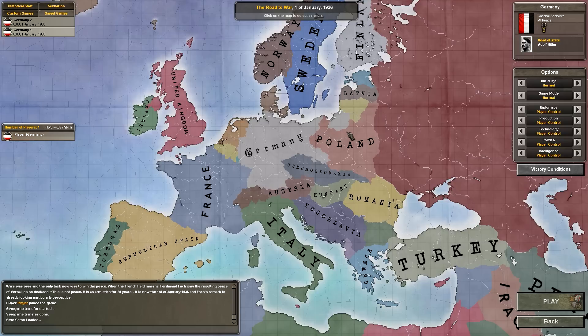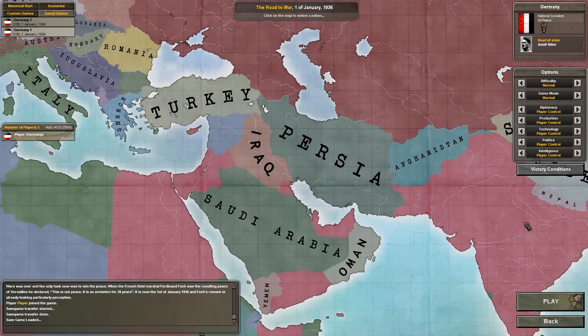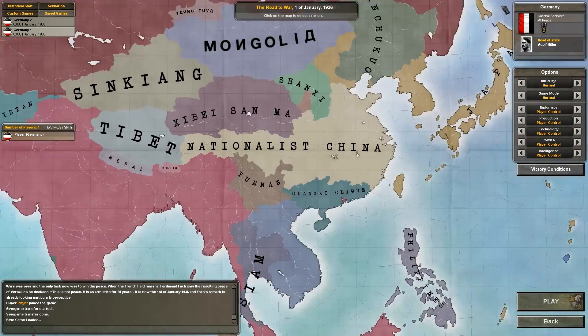But anyway, that's a different topic. Hearts of Iron 4 will be released in the first half of 2016, and to get back into things I wanted to do a playthrough with Germany. I've put things on normal difficulty, but I changed the victory conditions to make it a little harder — I took away easy things like Paris, Leningrad, and Stalingrad, and put in things like Gibraltar, Baghdad, Delhi, and Sydney.